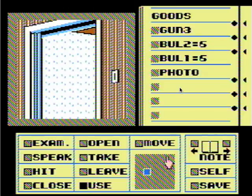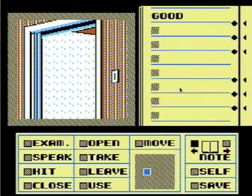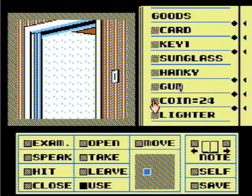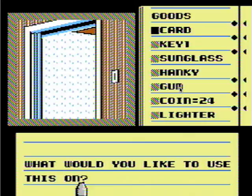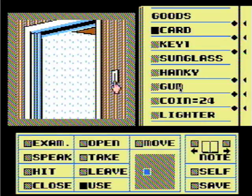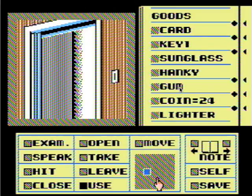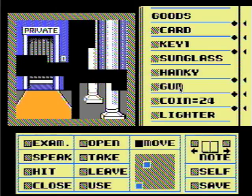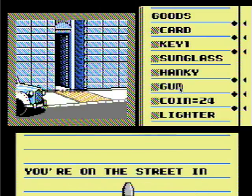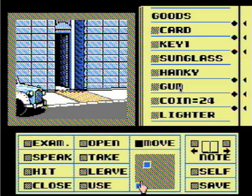We have to use our card again to get down, which is silly. The elevator stops and the door opens. Alright, let's go. The elevator is in the lobby - yes it is, that's a true statement. You're on the street in front of the apartment house. Okay.